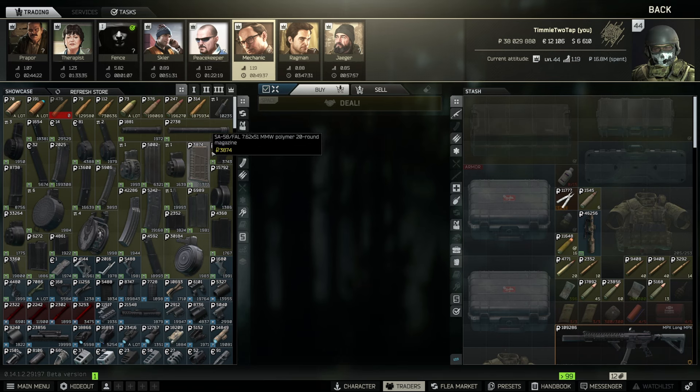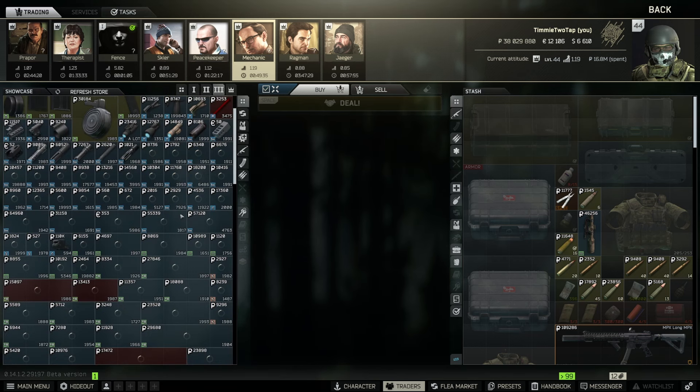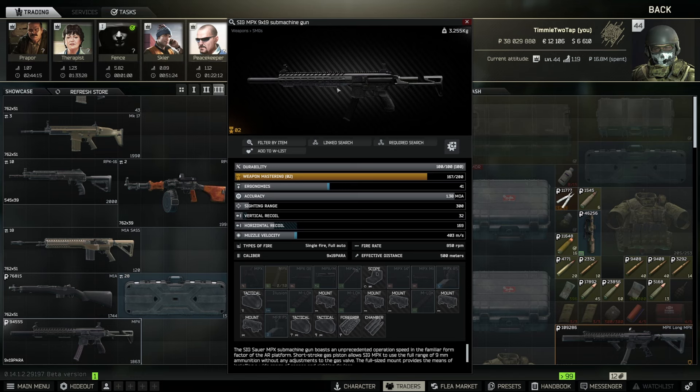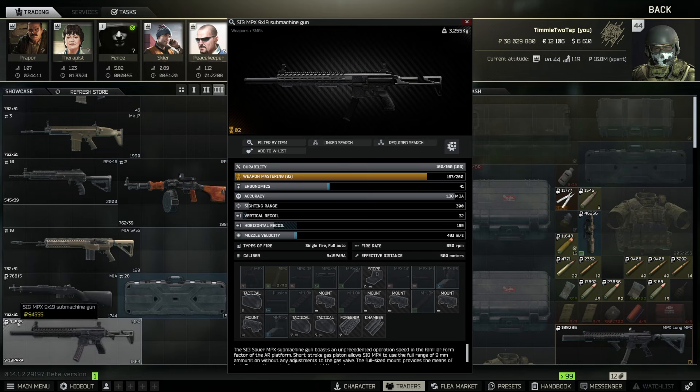First things first, you want to go to Mechanic, and at the very bottom of Mechanic 3 you'll see this MPX. As you can see, it's got a longer barrel, already comes with a suppressor, and it costs 94,000 rubles.